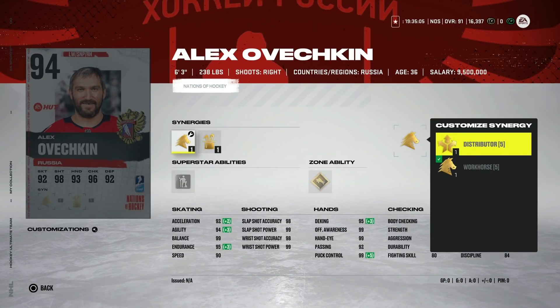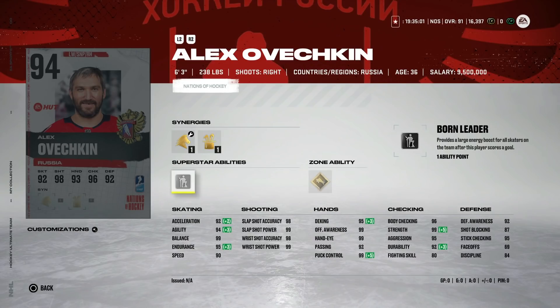Alex Ovechkin gets a 94 overall with Workhorse and Distributor. He's faster than what his stats indicate but has felt sluggish. His X-Factor is at 93, he's got Truculence, and Born Leader on someone you play high in the lineup is great. His shot is maxed, hand stats are basically maxed, and defensively he's really good. It all depends on your play style — if you need someone to fly down the boards, this isn't it, but otherwise it's a really good card.